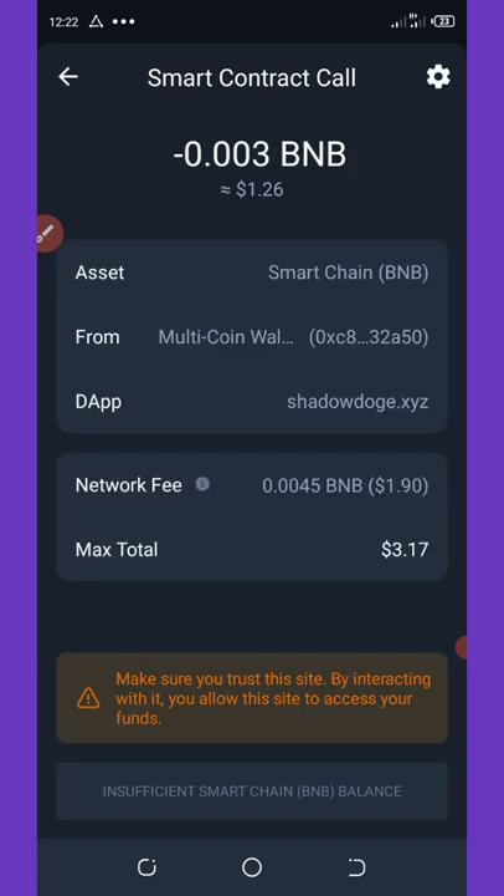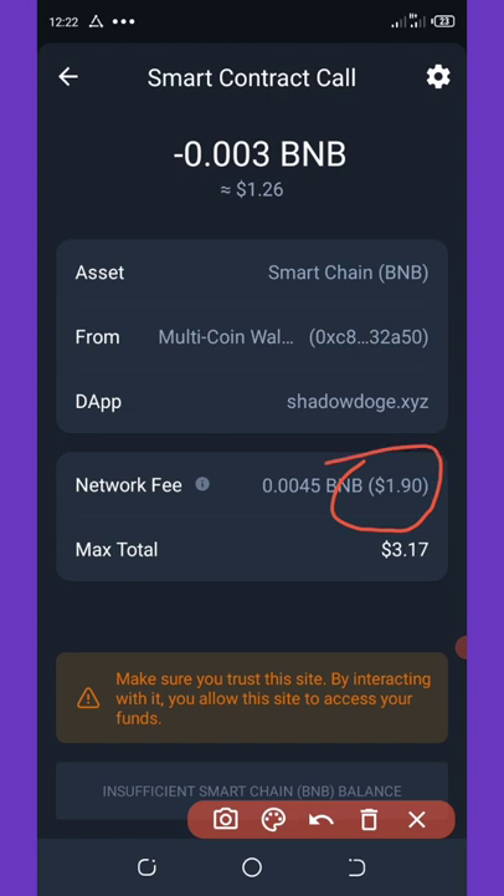You can see we are about to pay the transaction fee. The network fee right here is 1.90 dollars and the max total we are going to spend on this airdrop is 3.17 dollars. I'm going to reduce this network fee to around 23 cents so the fee will be much lower.